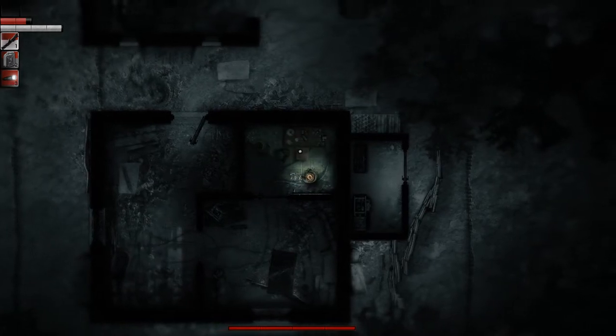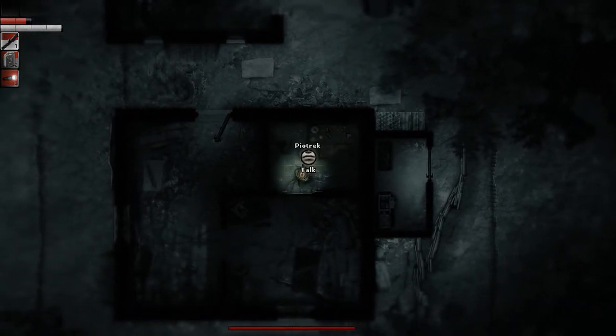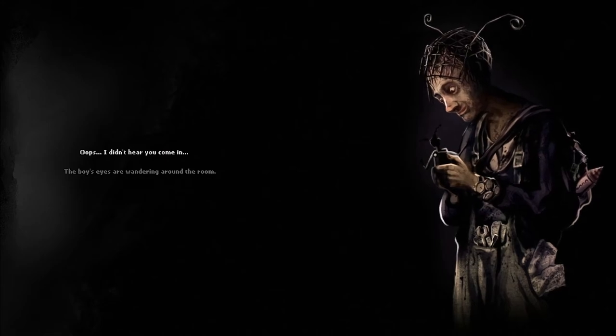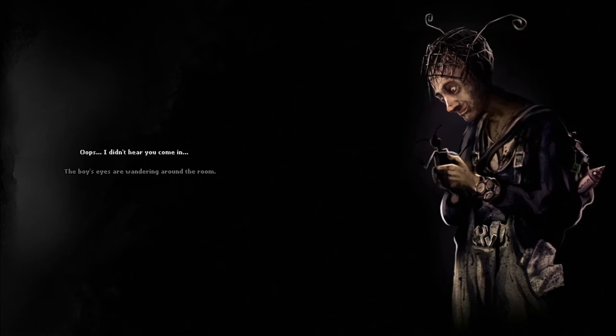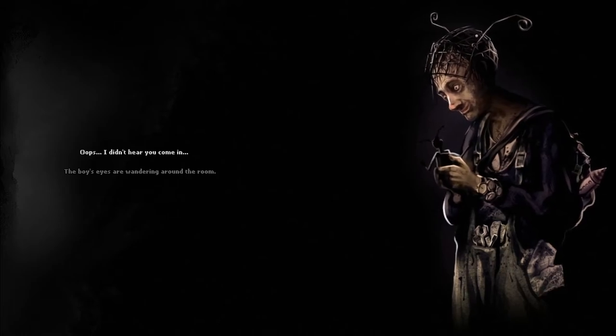Alright, seems like we're safe. I can use their workbench if I want. Hello - they look like they've been affected by life in the dark wood. 'Oops, I didn't hear you come in' - the boy's eyes are wandering around the room. They don't look that young to me. Yeah, they certainly look like a tinkerer - tons of tools, a map, a backpack full of stuff, four separate watches, all spinning bizarrely fast.